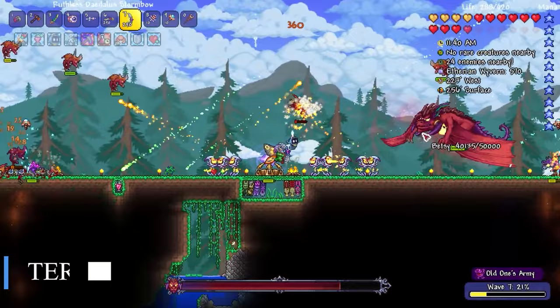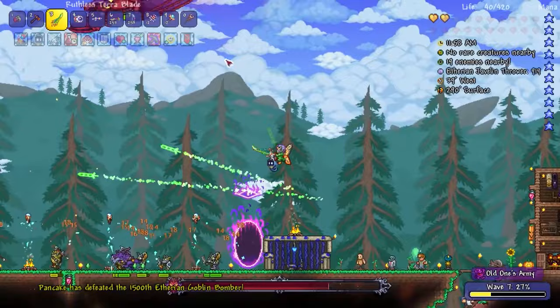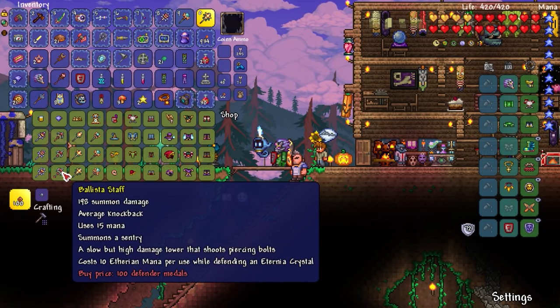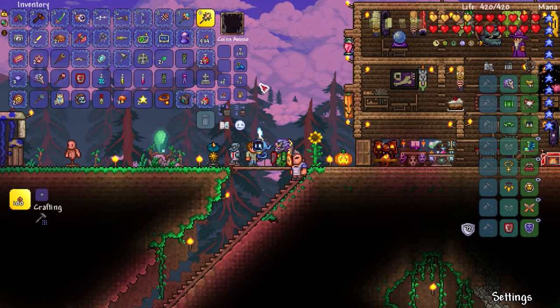Before our last game, we have a classic that has appeared countless times on this channel. Terraria is a 2D adventure and building game that offers players the freedom to explore, build, fight, and create in a vast and interactive world. With a wide variety of biomes, creatures, and resources to discover, players embark on epic journeys, facing powerful bosses, exploring deep caves, and building incredible structures. The open world gameplay allows players to define their own goals, whether by building an impenetrable fortress, setting up a mining network, or creating magical artifacts. The pixel art graphics add charm and personality to the world of Terraria, while the immersive soundtrack contributes to the exciting atmosphere. With regular updates and an active community, Terraria offers a rich and enduring gaming experience that continues to attract players of all ages and skills.